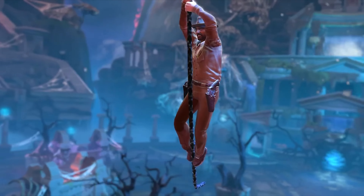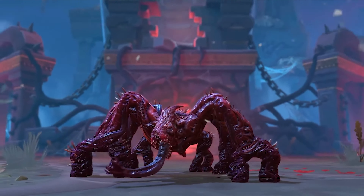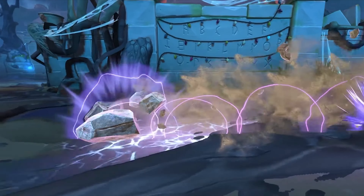At number 4 we have a crossover for a game called Smite, which added Hopper, the Demogorgon, and the Mind Flayer into the game as skins for existing characters.